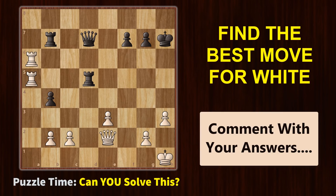It's puzzle time. In this position, it is white's turn and you need to find the best move for white. Do share your answers in the comment section below. Let's see how many of you can solve this.